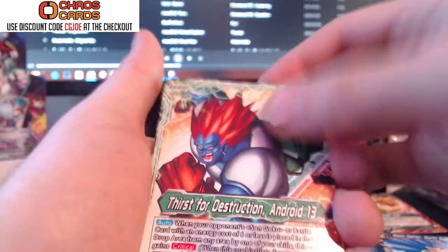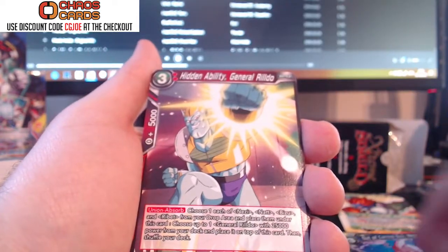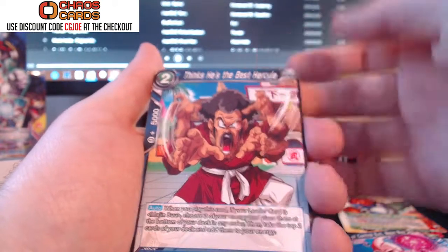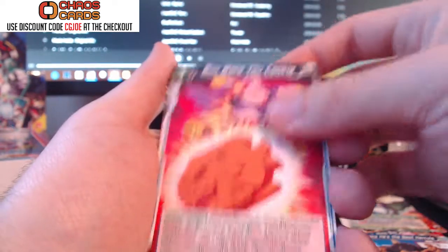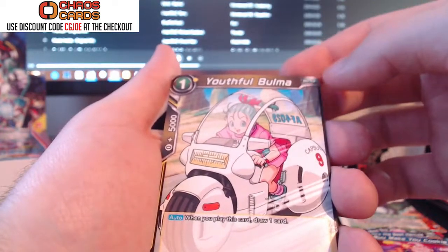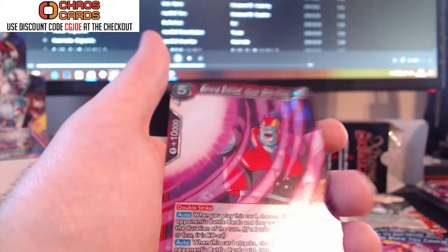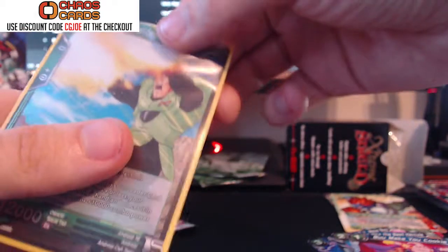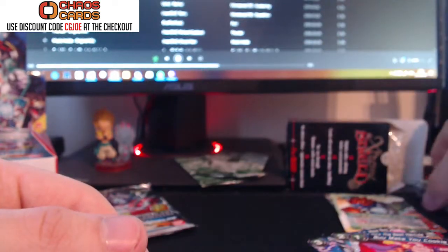Pack twelve: Android of Destruction, Out of Control Boo, Kakarot Who Got Away, Hidden Ability, General Rildo, Hercule, Combination Attack Android 14, Dr. Gero's Evil Inventor, Boo Make You a Cookie, Handy Guru, Youthful Bomber riding around on her motorbike. A holo of the Android 16 card and a holo of Hyper Meta Rildo as well — that's pretty cool. Hyper Meta Rildo is definitely a nice card to get, very very playable. Some people play the highest rarity cards, some sell the holos on eBay and play the lower ones.